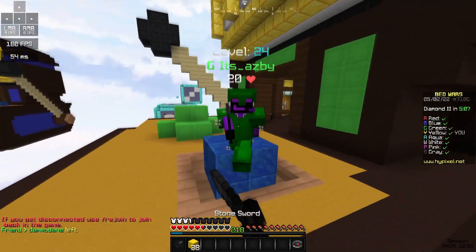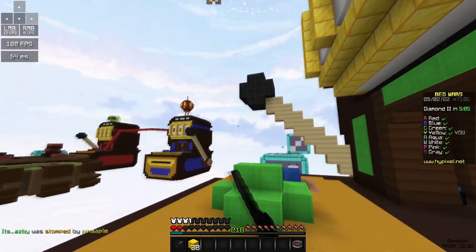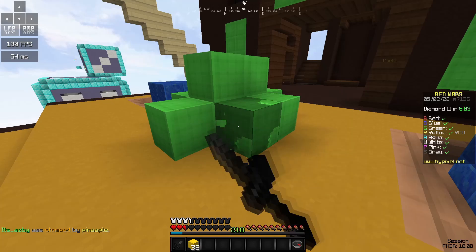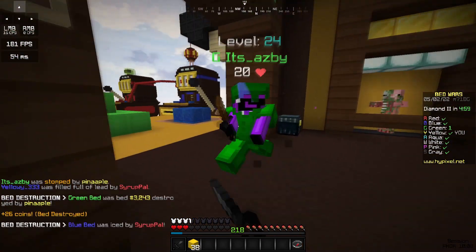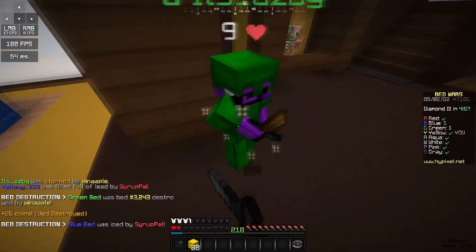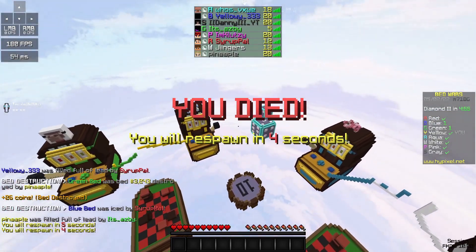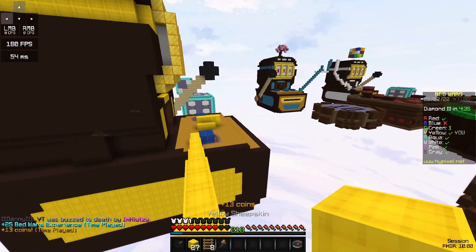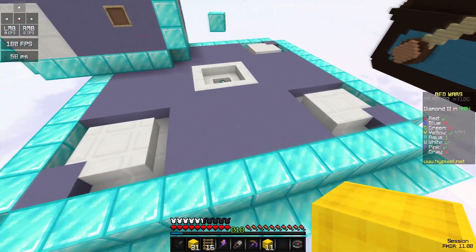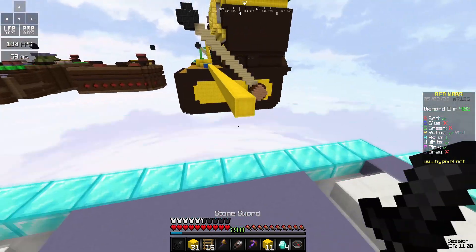Oh my gosh, that hit! Okay, we can still get the bed. We almost definitely won't be able to get the final though. Oh, we were so close — he was a one-shot! He is bridge-fighting as a final, which is not smart. Yeah, diamonds are like 32 blocks away — that's not too bad actually.